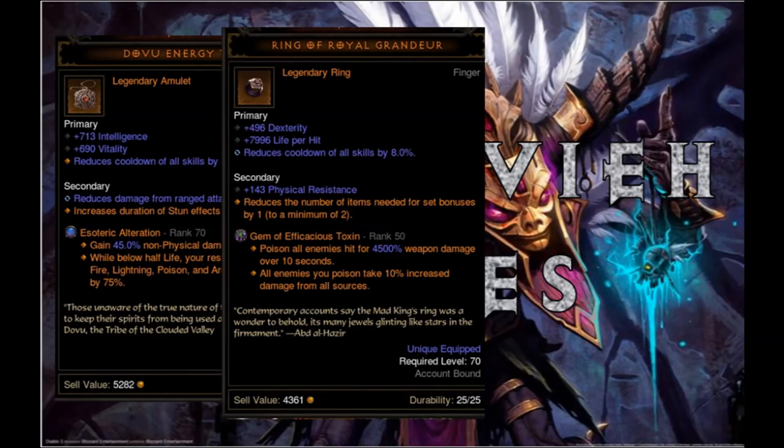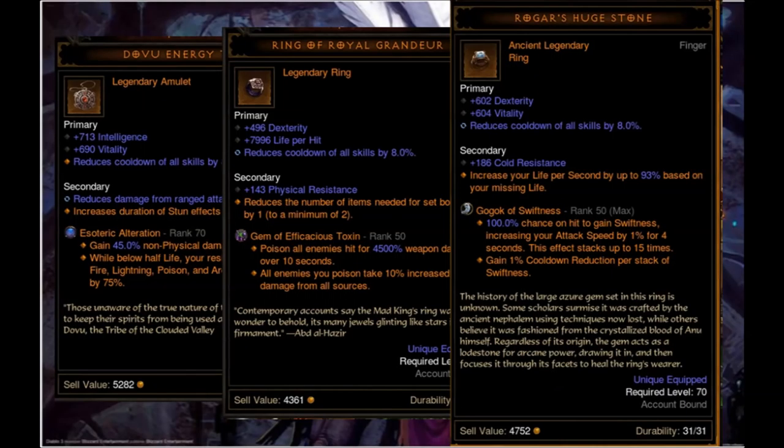The first ring you have to use is the Ring of Royal Grandeur because of the two sets we are using. The second ring can be any ring with good stats — main stat, vitality, and cooldown reduction. I use Rogar's Huge Stone here, and for the gems I use the Gogok of Swiftness, the Toxin Gem, and the Esoteric Alteration for more toughness, especially against Electrified.